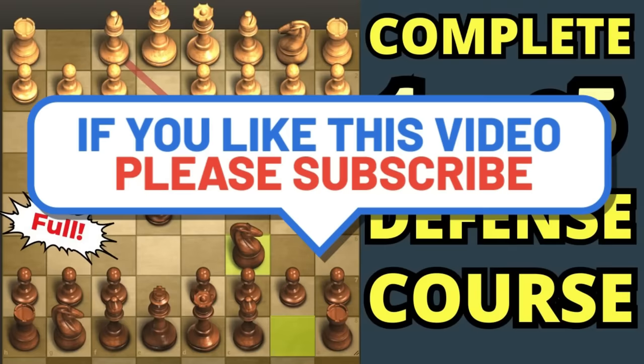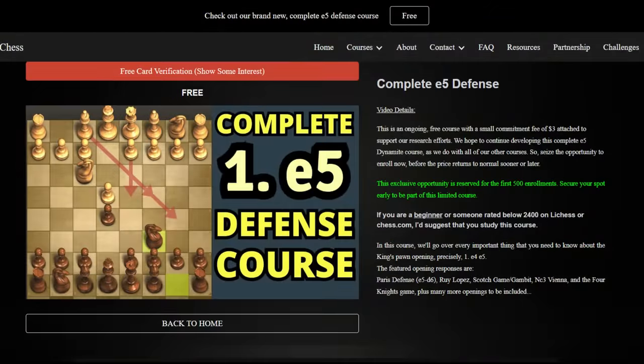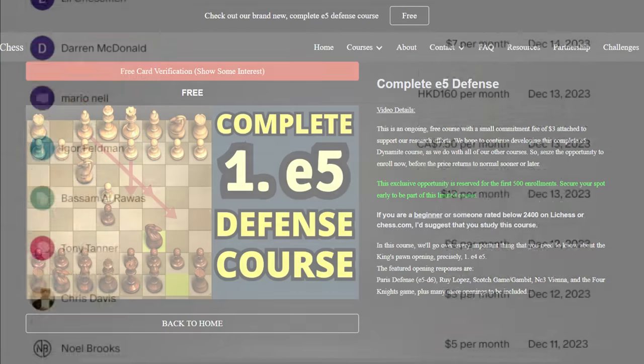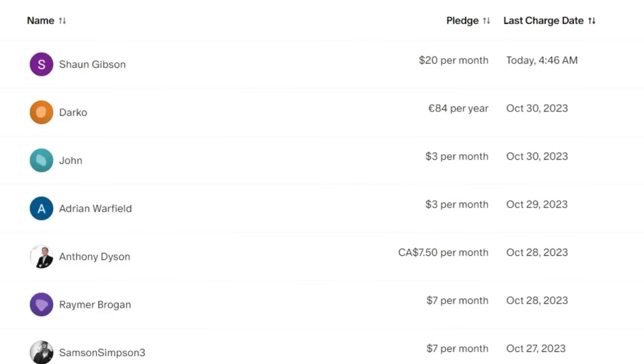My e5 defense course is still on promo, and I just finished organizing the master PGN to make it easier to follow. We're still building the course with my team — currently working on the anti-Scotch Gambit repertoire for black, then adding the Four Knights Defense, the anti-Ponziani Opening, the Three Knights Opening, and the anti-Giuoco Pianissimo. It's an ongoing course with more improvements coming. Right now it's almost free with a small commitment fee. Check it out on my channel or on my Patreon membership page. Thanks for watching — until next time, bye bye!